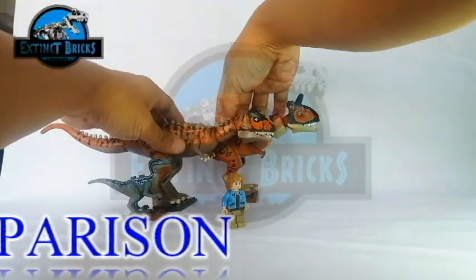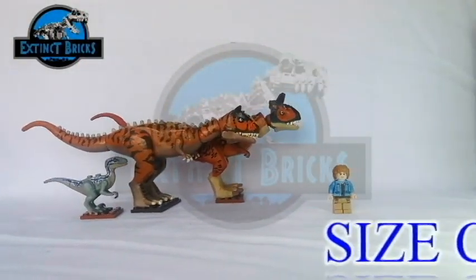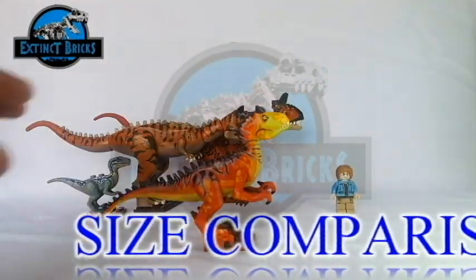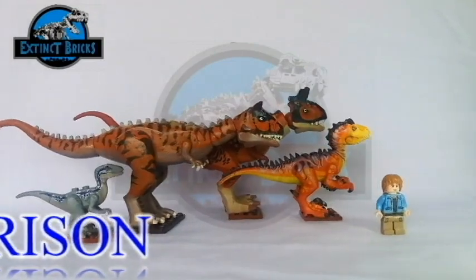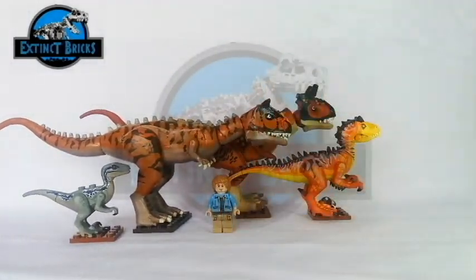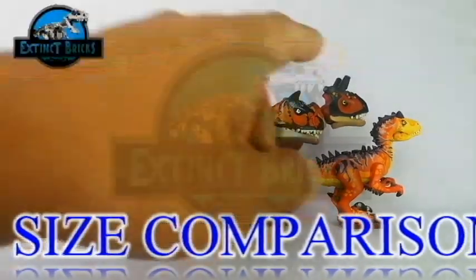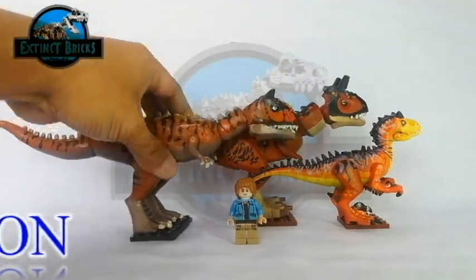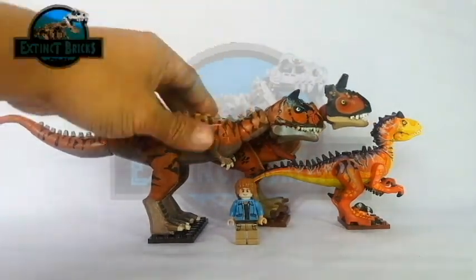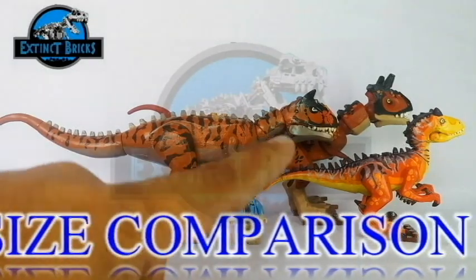However, the legs and eyes are actually different, and I also managed to change the head as well. Now let's bring out the Carnoraptor, which was featured a few weeks back — one of my most colorful customs yet. So here is the Carnotaurus family: the Carnoraptor, Toro from Jurassic World Camp Cretaceous, and my previous Carnotaurus custom. I do plan to make a chameleon Carnotaurus someday from the Jurassic Park 2 novel.